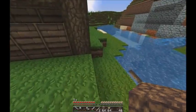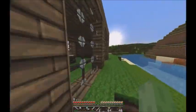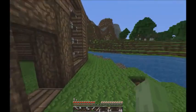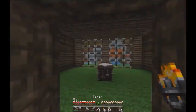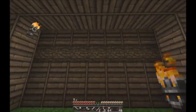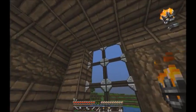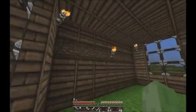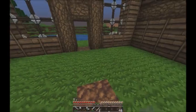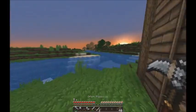That kinda bothers me so I'm just gonna put a couple blocks there. There we go. The view from these windows is not ideal, but that's okay. Now what I need to do is torch the place up a bit. I had the perfect amount. Probably don't want this in the middle of the room. Now I gotta decide what I wanna make a floor out of. I'm thinking cobblestone — I'm thinking that's what I'm gonna do.